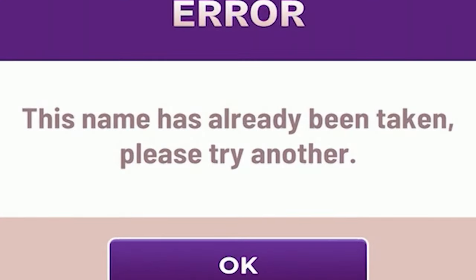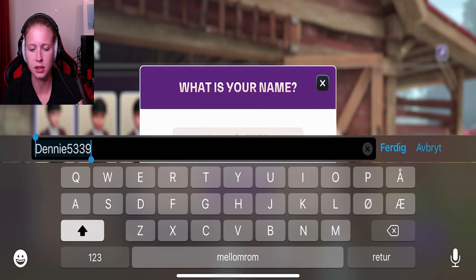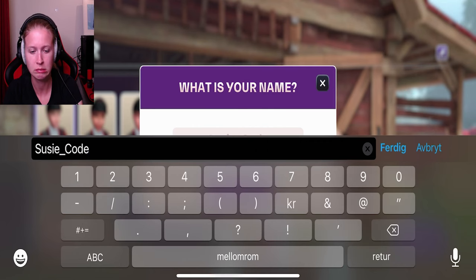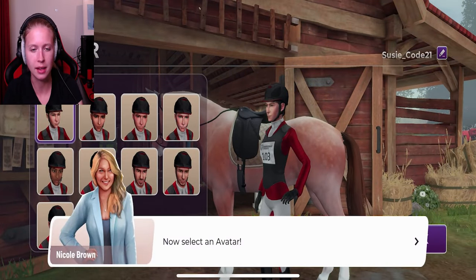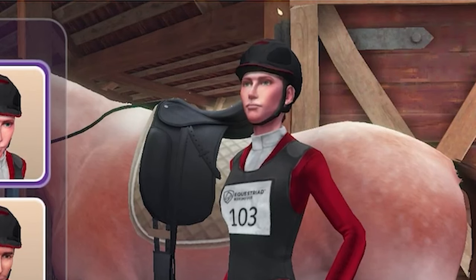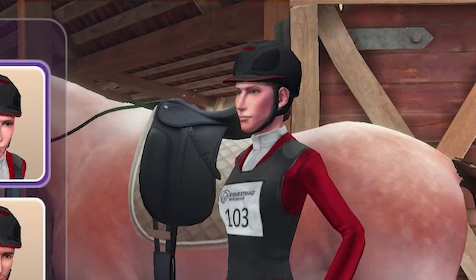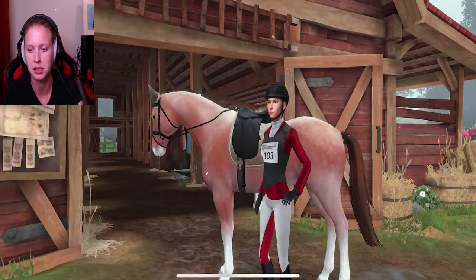This name has already been taken - maybe because of the other time I tried earlier. What number should we have? 21 or something like that. Okay, now select an avatar. Hmm, this is always difficult, isn't it? Kind of the first one is maybe even the best? I actually don't know. I think we go with the first one - we go really fast through this whole process here.